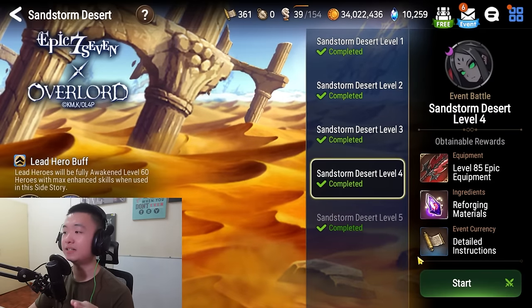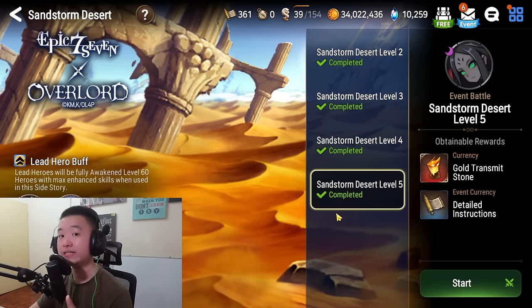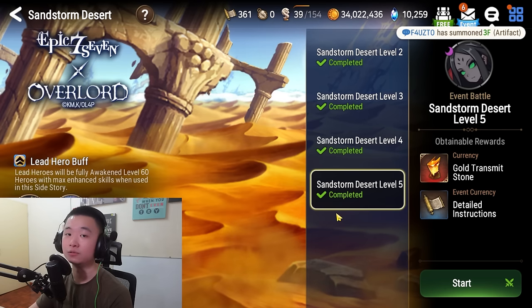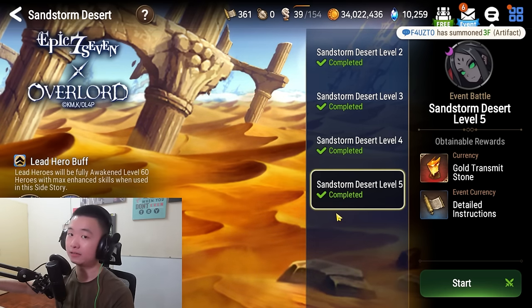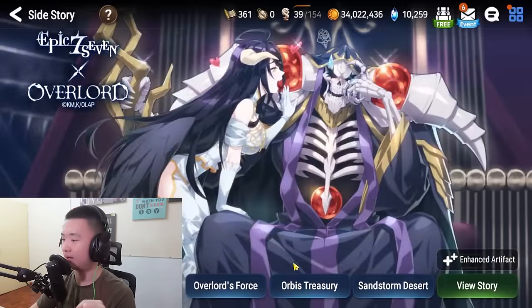Back in Sandstorm Desert, now we need to finally beat level 4. Level 5 is the highest one, but you can only enter it once. So just beat it one time with whatever team you want — you can manual it as well. Beat it once and get out. Level 4 is where you want to farm currency.